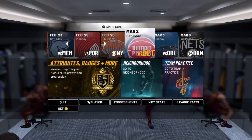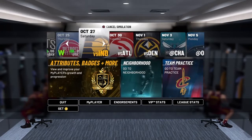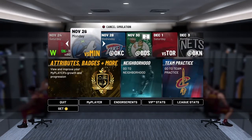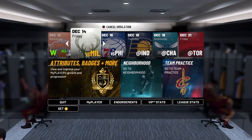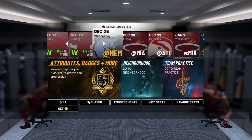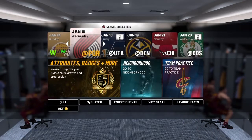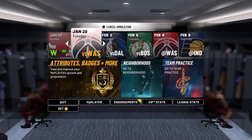After you've called out the fans and done all that, you want to sim to April 1st on the calendar. This is all you want to do — sim to April 1st and just let it load. You might get your endorsement before April 1st, but just wait all the way to April 1st before doing any of that.